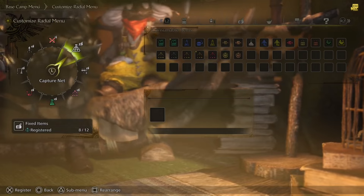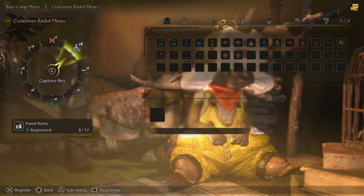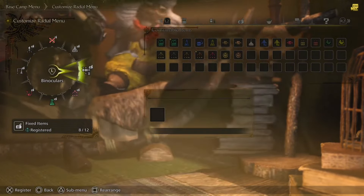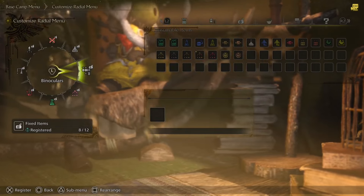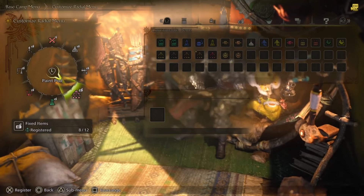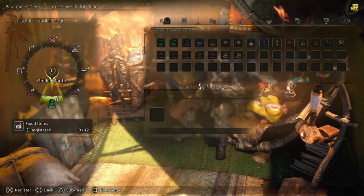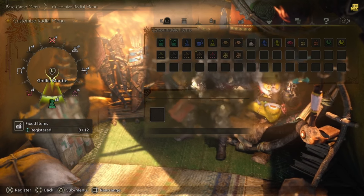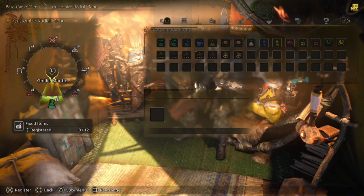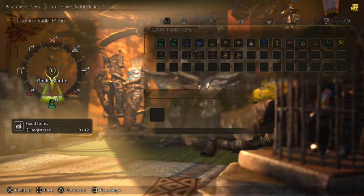Outside of the materials they give you, the captured creatures aren't really doing anything research-wise in the beta since we don't have access to that information. The binoculars let you look at monsters from afar and mark them — I'll show that when we're on the field. You can use the paint pods, and there's the ghillie mantle, which makes you invisible. You can sneak up on a creature and do a sneak attack, which is new to Monster Hunter Wilds, and monsters are less likely to detect you while you're healing or sharpening.